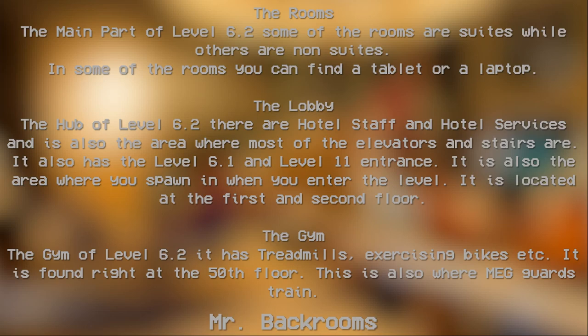The lobby is the hub of Level 6.2. There are hotel staff and hotel service here, and it is also the area where most of the elevators and stairs are. It also has an entrance to Level 6.1 and Level 11. It is also the area where you can spawn in when you enter the level, located on the first and second floor.